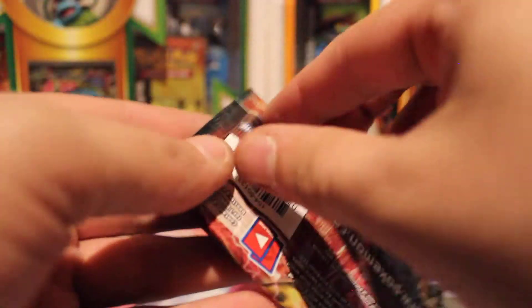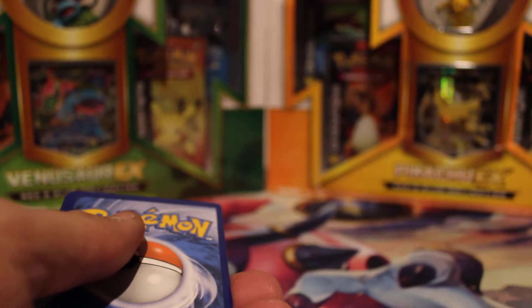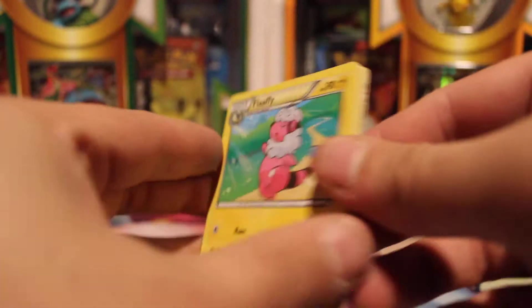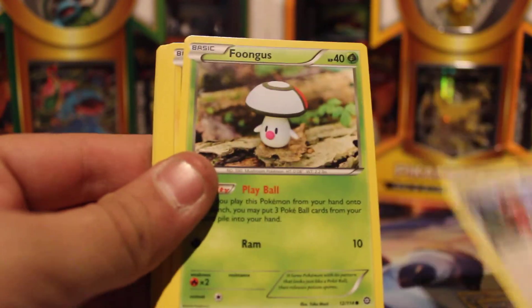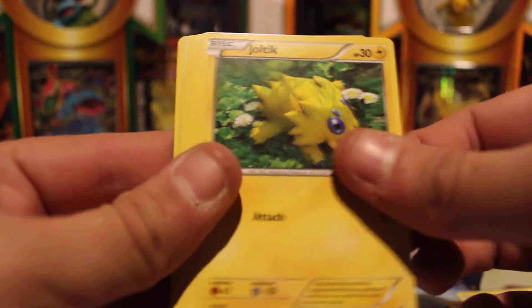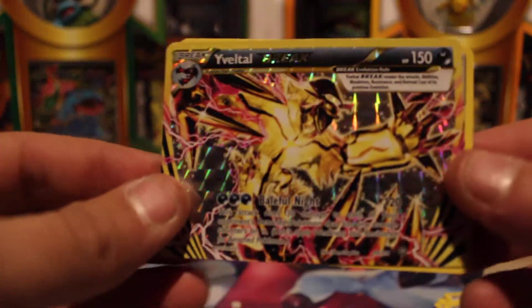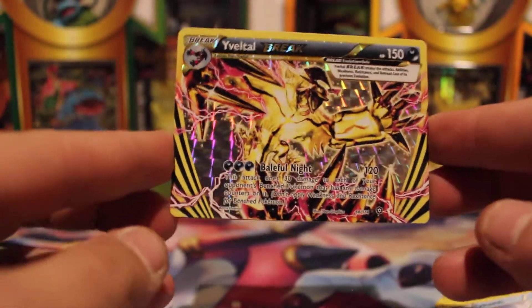All right, last pack, and we're going to call this one a day. We have a Flaaffy, a Drifblim, Pokemon Ranger, Foongus, Joltik, Litwick, Ponyta, Oshawott. Oh, that's great — look at that — Evital Break!